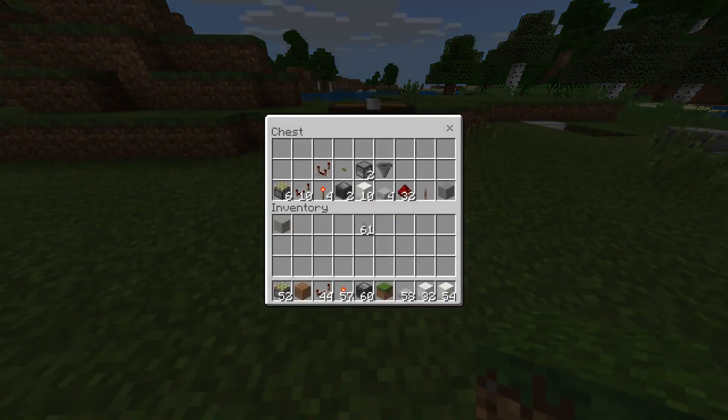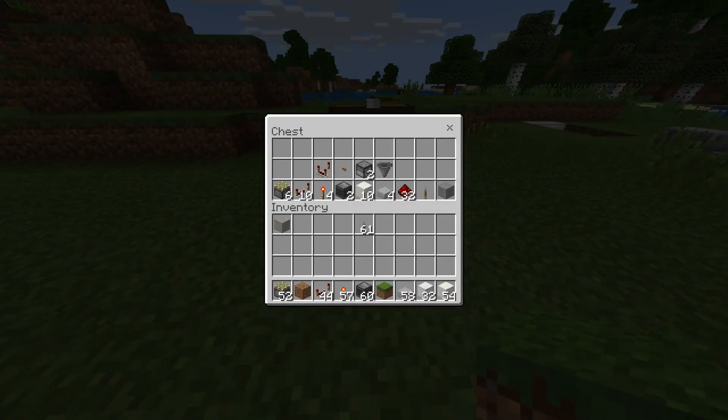Let's get into the building. Normally I try to give you a precise shopping list, but on this one it's really dependent on where you're building and how you're going to do it. In general, here's what you're going to need: six sticky pistons — make sure they are sticky pistons — about eight to ten redstone repeaters, and that depends on how you're going to do this.